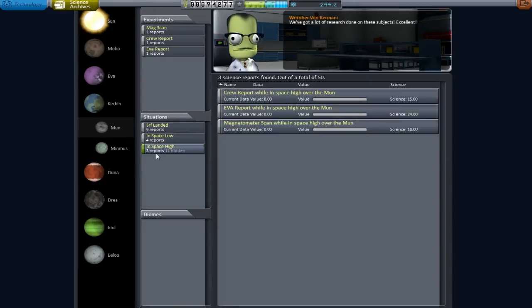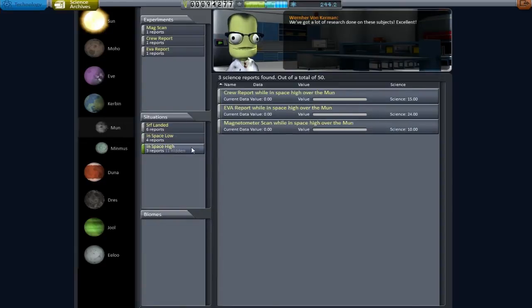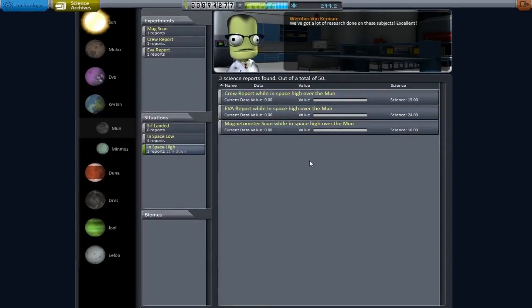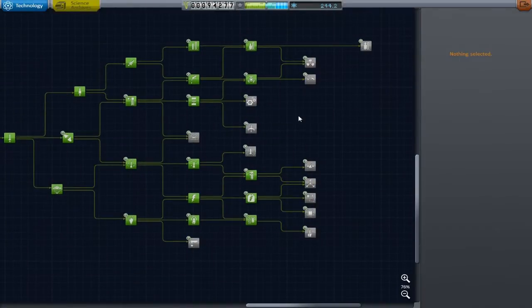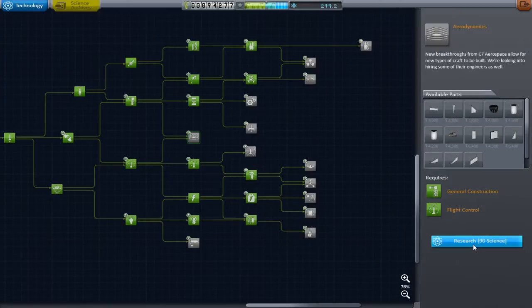So there are three reports here as opposed to four here. Magnetometer, EVA, EVA — I bet it's the EVA reports. We've got no magnetometer data here, so that could be got. Also maybe the multispectral scanning, that could also be got. We'll have to go have a look at our science. But first, I'm going to buy this because it gives us some air intakes — and we'll never have the trouble we had last time again if we buy some air intakes.